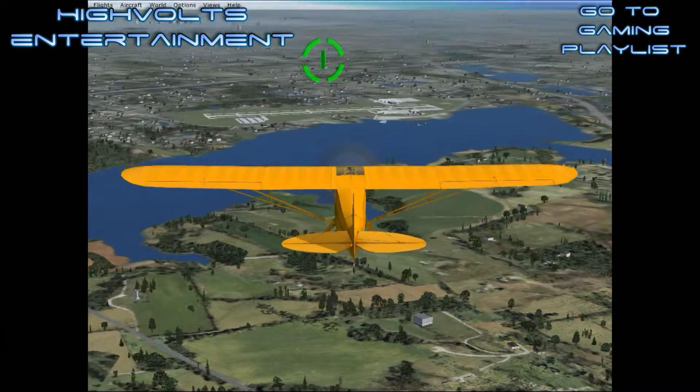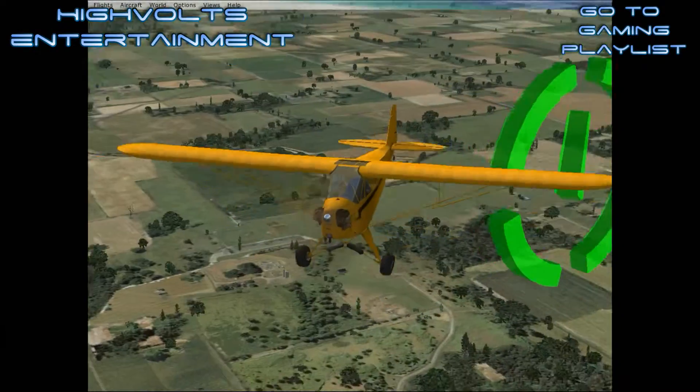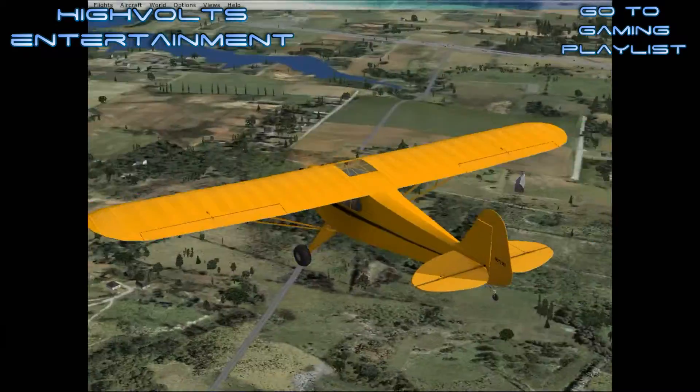Remember to look around. Move the hat switch on top of your joystick, or press and hold the spacebar then move the mouse.